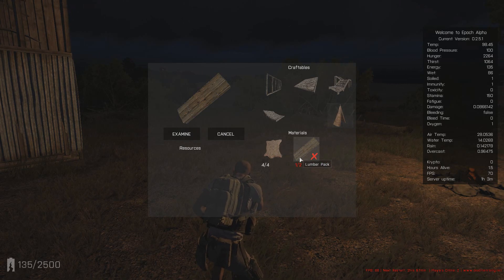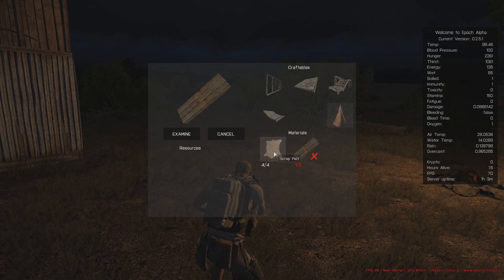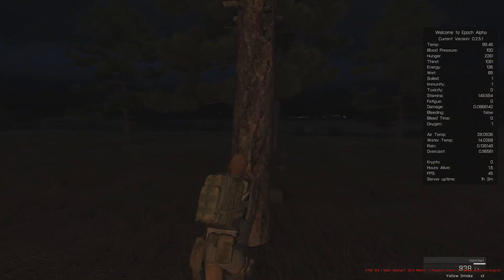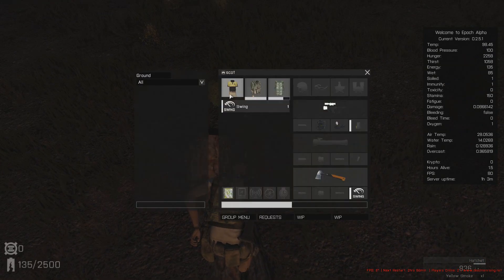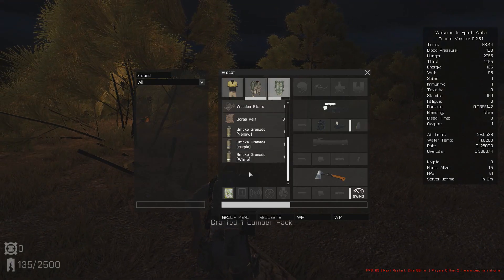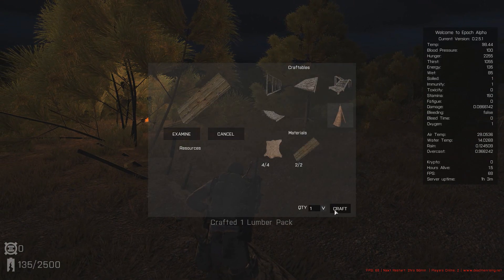You need two lumber packs and four scrap peach to get it. Kill a goat or any animal like that and there's a chance you'll get it — I'm not sure if you get one every single turn or not. Now I should have enough, so double click onto the lumber pack and TP craft.